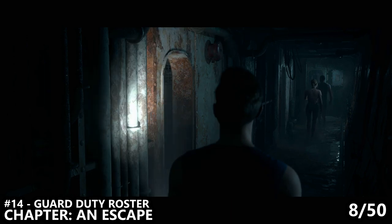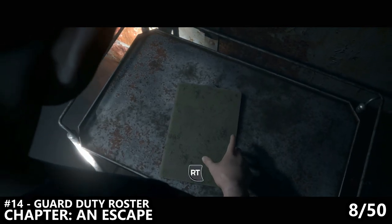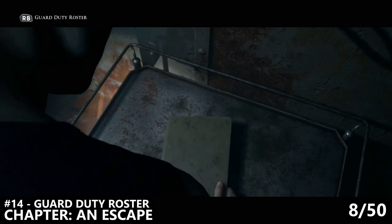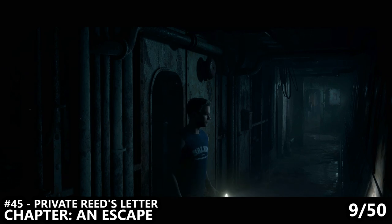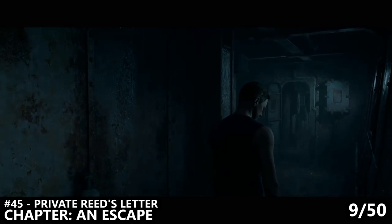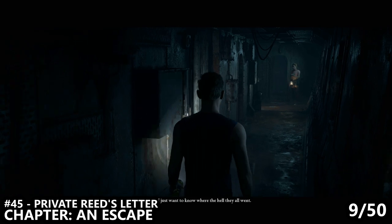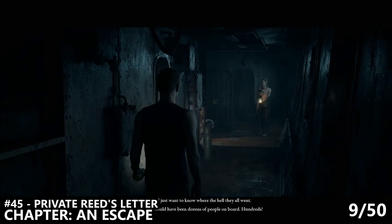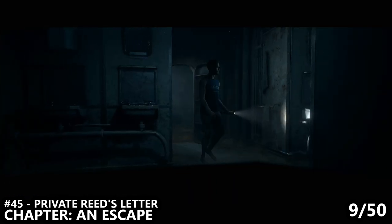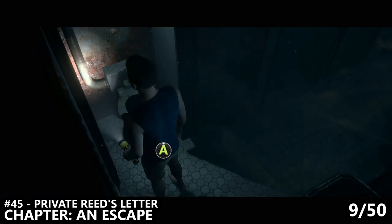The next chapter is called An Escape. You'll take control of either Conrad or Alex depending on some of your other decisions. As soon as you gain control after escaping from the locked room, the first room on your left — if you enter it and inspect the clipboard — you'll get the Guard Duty Roster collectible, which is number 14. We'll then walk down the hallway to find the area where Julia is standing next to a door. As we reach Julia, don't continue forward. Instead, turn to the left and there is a washroom here with a very cleverly hidden collectible. Go inside, and if you go to the right-hand side of the screen, it'll actually open up the rest of the washroom, and you can find number 45, Private Reed's Letter, inside the final stall.